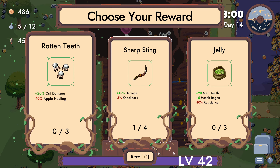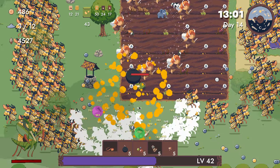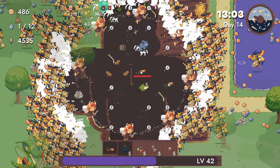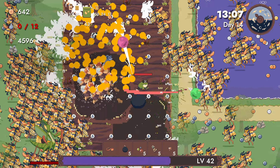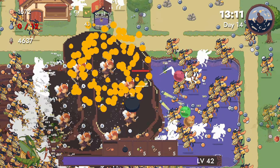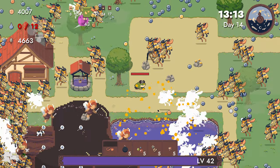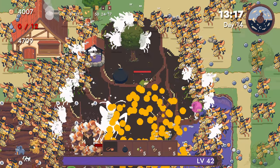Crit damage, apple healing — give me straight-up damage. And let's actually see if we can do some mining, if we can actually get close to the rocks.